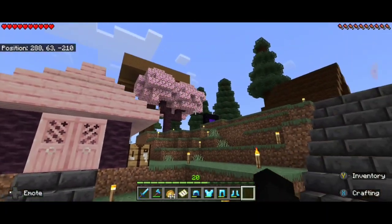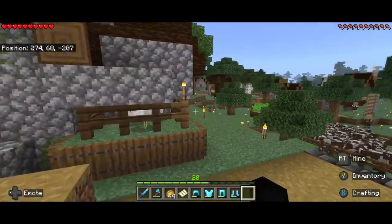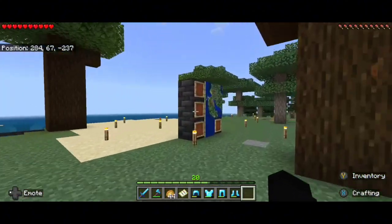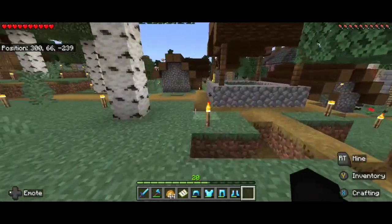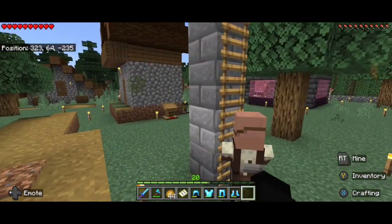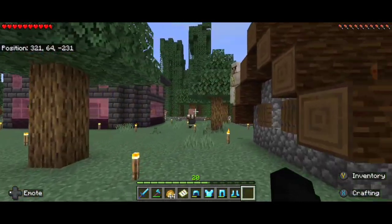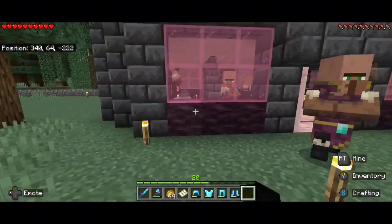We are outside of my little house. It's still a work in progress. My village is booming — I still got tons of villagers, as you can see right over here. And this little podium right here is my stool to kill the iron golems. I know it sounds terrible, but it's worth it because I need the iron.